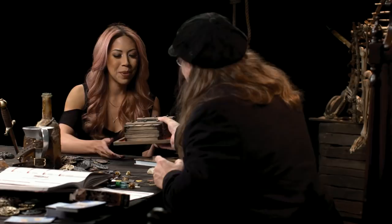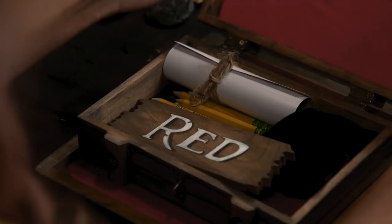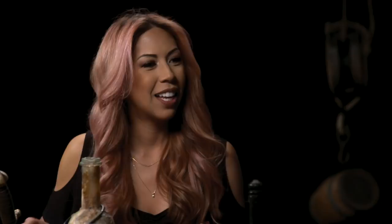Drea has played strategy board games before but has never played a traditional tabletop RPG — Seventh Sea will be her first. She gets her starter kit, opens it to find her nameplate, unrolls the scroll to see her character art, and discovers her red dice — matching her character perfectly.